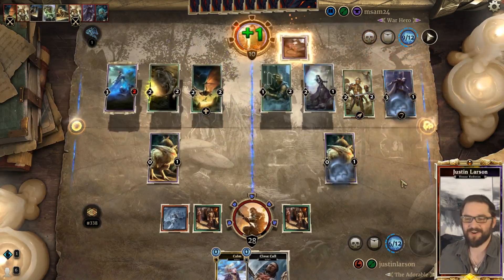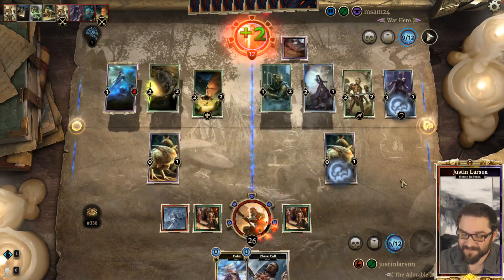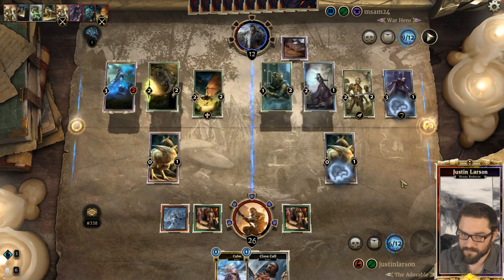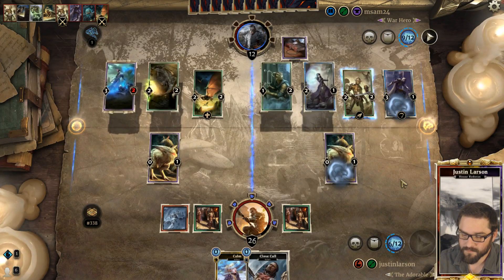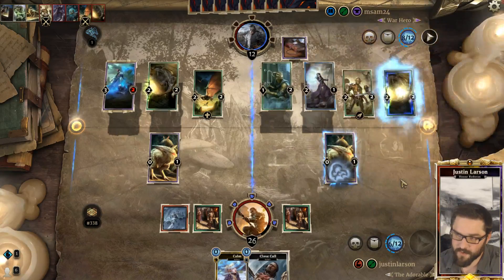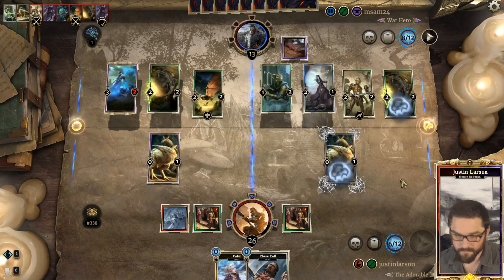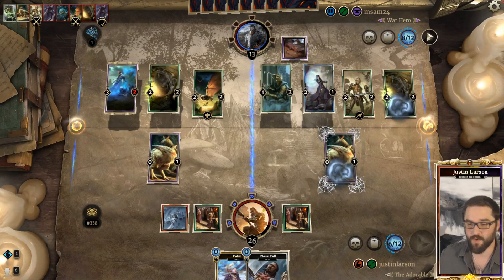The Dark Rebirths are insanely greedy from our opponent, but they're working out. Deciding which of their creatures they're sacrificing - Sanctuary Pet. Unfortunately, we're going to draw something like Markarth Bannerman and just not be able to do anything with it.